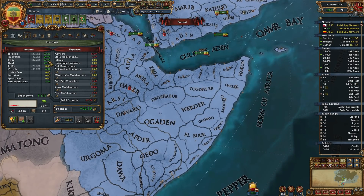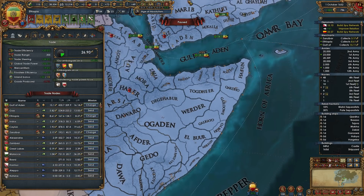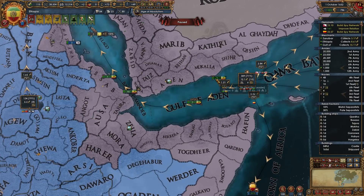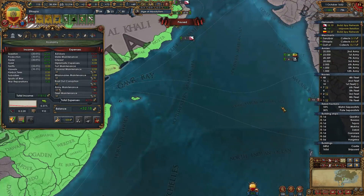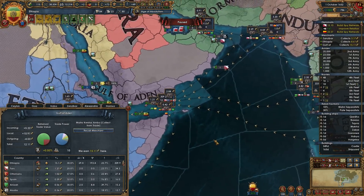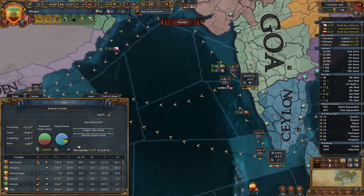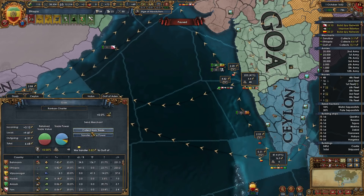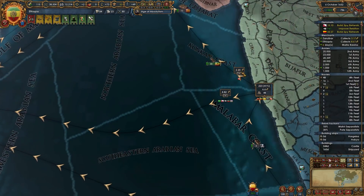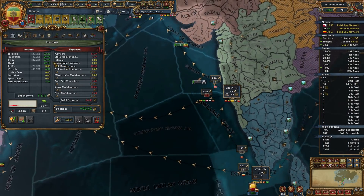Trading comes at 27 ducats right now, which is not that much better than it used to be. Where are we lacking trade power right now? Got a merchant in Zanzibar, Ethiopia, Gulf of Aden — that all makes sense. I think I'm probably going to send the merchant that's currently in Gulf of Aden over here, and see if we can swing that 2.2 ducats going that way. The fact that he's able to swing 2.2 ducats out — which is 7 trade power — is kind of obnoxious. This should increase income.